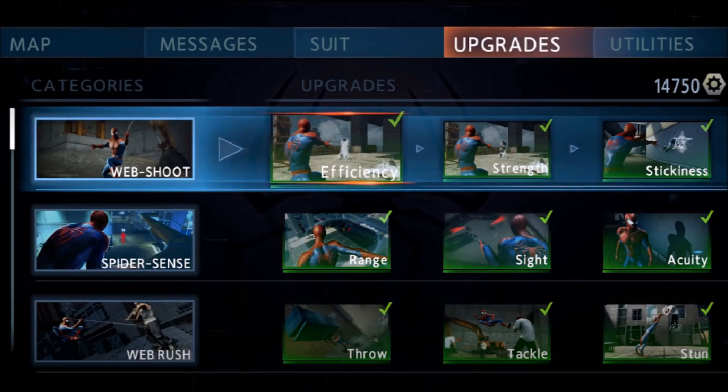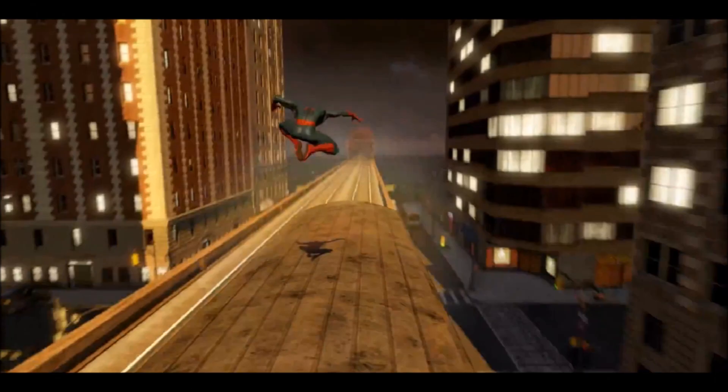The upgrades shown in the walkthrough trailer include: Web Shoot — upgradeable for efficiency, strength and stickiness; Spider Sense — upgradeable for range, sight and acuity; Web Rush — upgradeable to throw, tackle and stun enemies; Web Pull — upgradeable for weapon jam, speed and clothesline; Web Boost — with slingshot 1 and slingshot 2 unlockable; Seismic Blast — charge rate upgradeable twice, then an impact upgrade unlocks; and Ionic Webbing — with weakening 1, weakening 2 and shattering upgrades, making it easier to take down opponents.